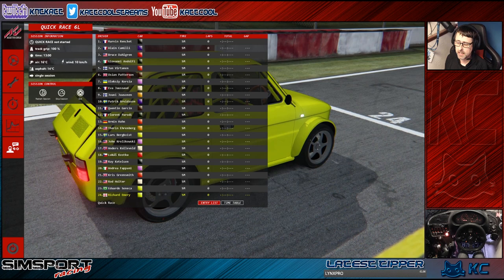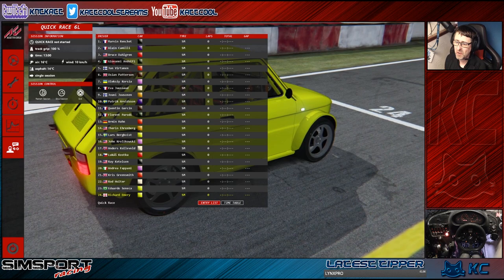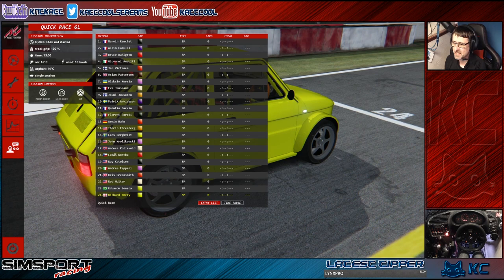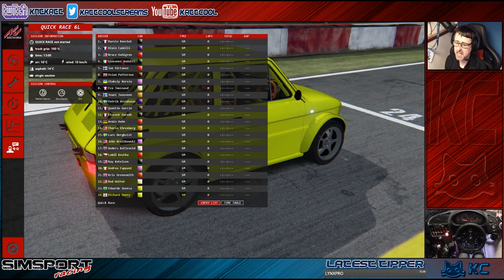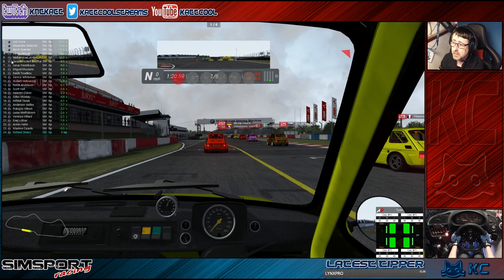Hi everyone, Cat Cool here back again with another video. Today we're back with some Assetto Corsa — having a quick look at a mod that was recently released. This is a Fiat 126 Sport, quite an interesting car which is very much upgraded from the road car. The link to this mod will be in the description. We're going to do a six-lap race against the AI, starting right at the back. Hopefully it goes well — let's get into the race.